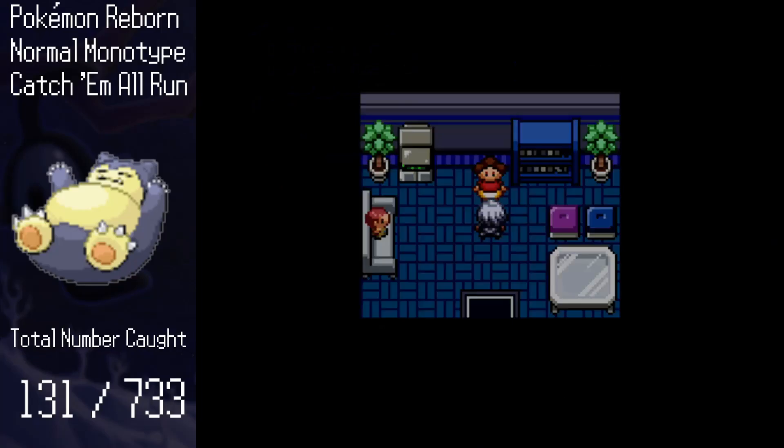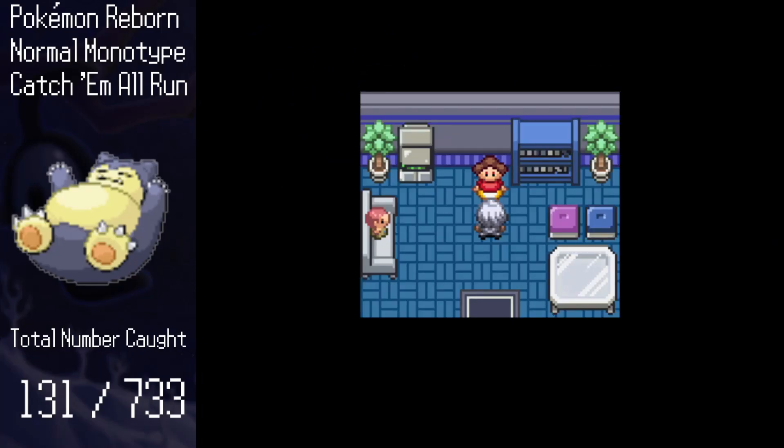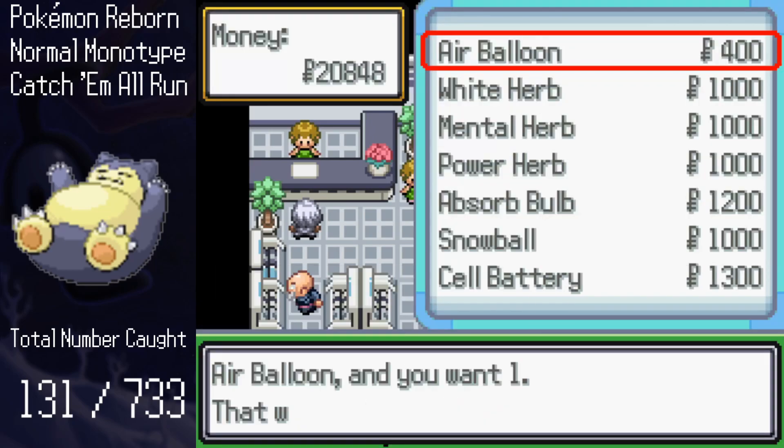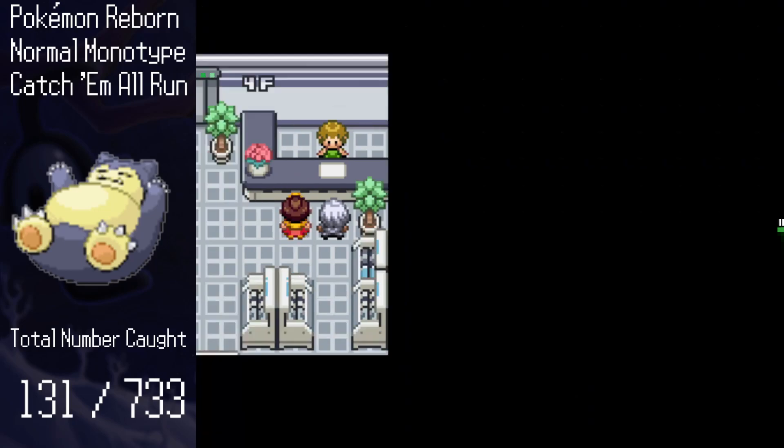We enter a house in Lapis and talk to the mother of the boy from the Drifloon and Scolipede quest. As thanks, we get another department store sticker. On the fourth floor, we can buy more consumable held items, as well as a TM and some EV training gear.